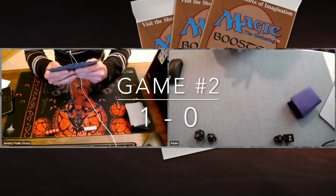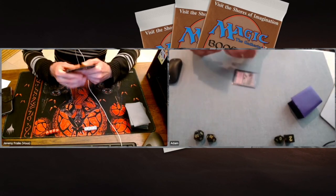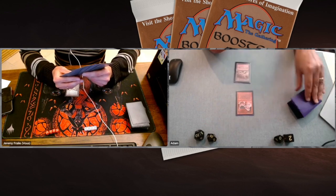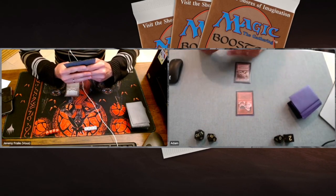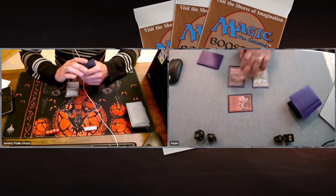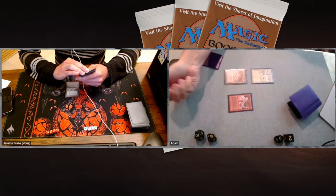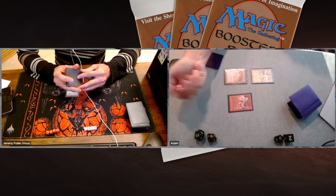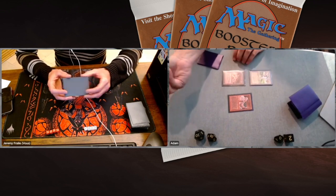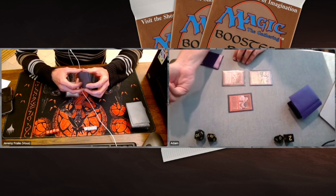Game number two. Jeremy won the first game, so Adam is on the play. Adam plays a Plateau and an Orcish Captain from Fallen Empires — a 1/1 where you can pay one and flip a coin during an attack: heads gives target Orc +2/+0, tails gives -0/-2 and it dies. Adam is going to pump it with Pendlehaven first, making it a 2/3, then roll the dice. He gets only 2 damage — he chose even and didn't get the bonus. Really loving this spicy combo.